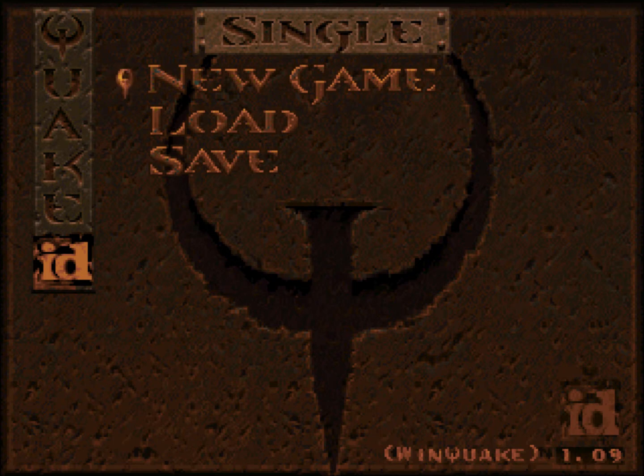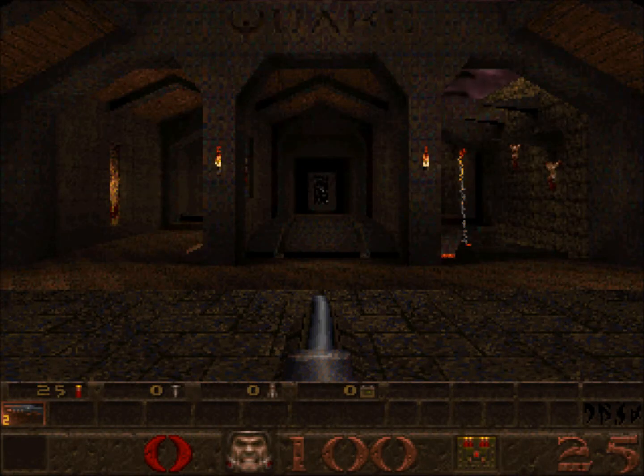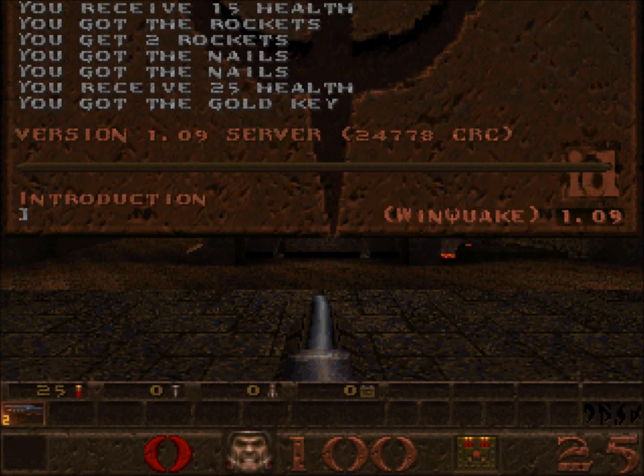This is my sixth attempt trying to use a bloody thing. Obviously you do get some cheats on here, like god, fly. So obviously if you are new to the game, I am just going to type in impulse 9. Yeah, obviously this gives you all the weapons so I can show you what's what.